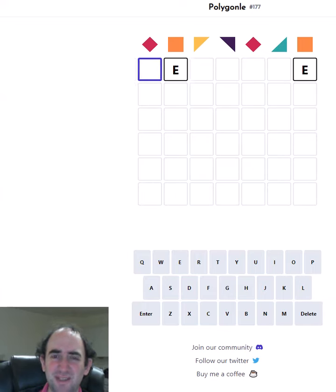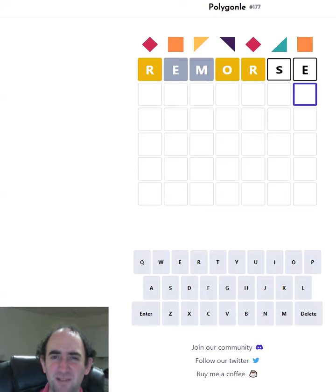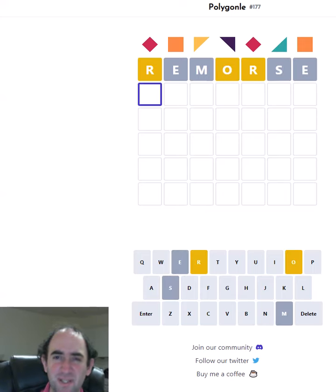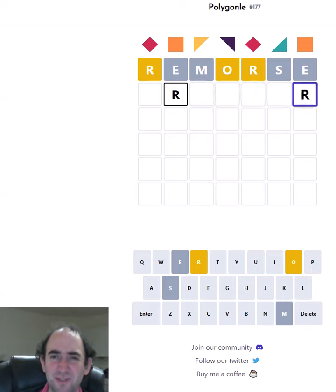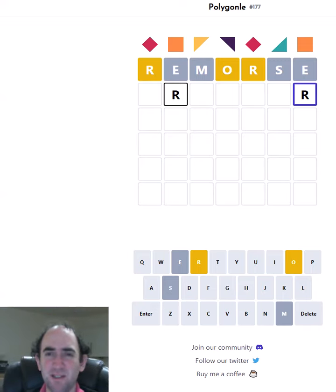Let's put some E's in and maybe some R's because they're common letters — it could be 'remorse', and I would be very remorseful if it was correct and I didn't go for it. So we've got two R's, so they have to go there and there. That begs the question of what this letter is — I'm thinking a T, C, or P perhaps. But it can't be an ER ending, so that makes things a bit more difficult.